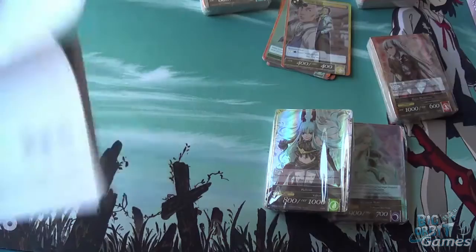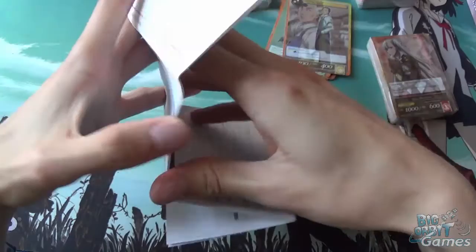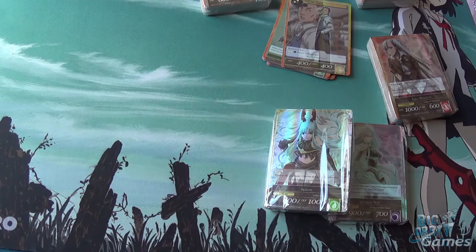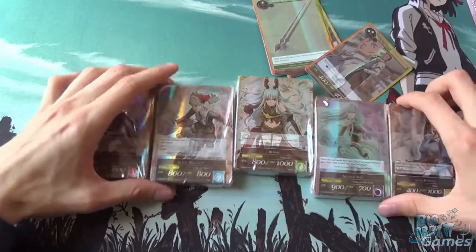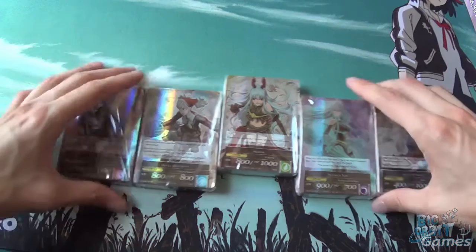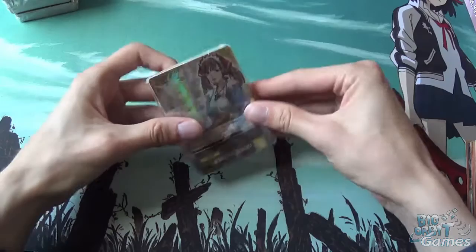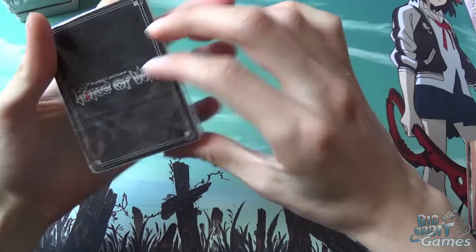And I believe this is just a more in-depth version of a how-to-play, so it'll cover all the little questions. So you have five decks, one of each colour, which is very nice. It's great, it's worth a lot — I'd say about 30 pounds for the set. Firstly, going through the light deck.